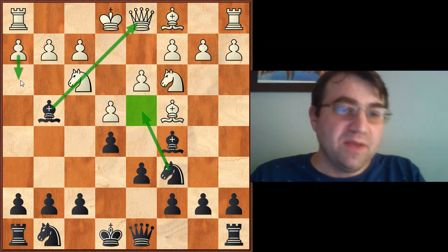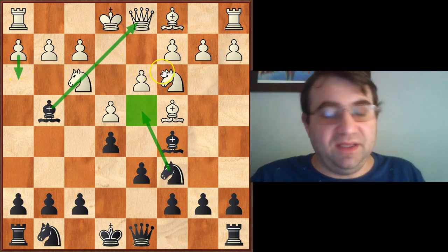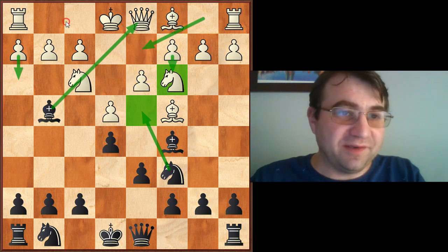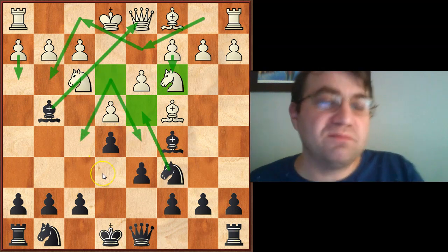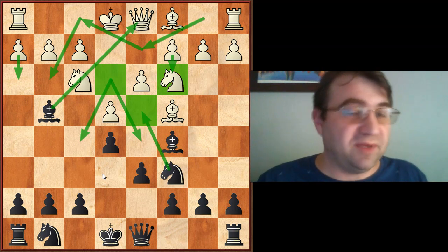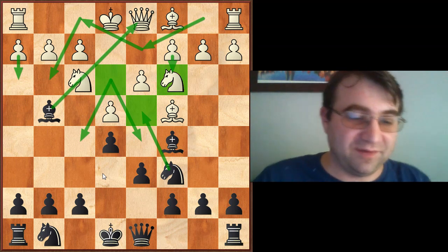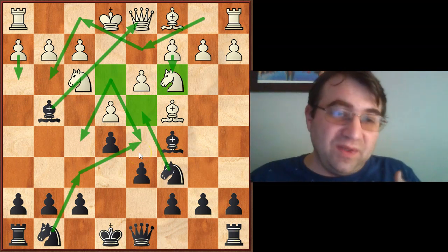With kids I recommend Bishop to G4, because a lot of kids don't realize how important it is. In higher level competition, Knight to F6 is maybe a little bit better than Bishop G4 at this stage. Once somebody plays Knight C3, they're already demonstrating a lack of understanding, because this Knight is probably going to be happier maneuvering to D2, putting the pawn on C3, and then maneuvering to G3 or E3 to aim at the D5 or F5 squares — much like we'd see in a Ruy Lopez.